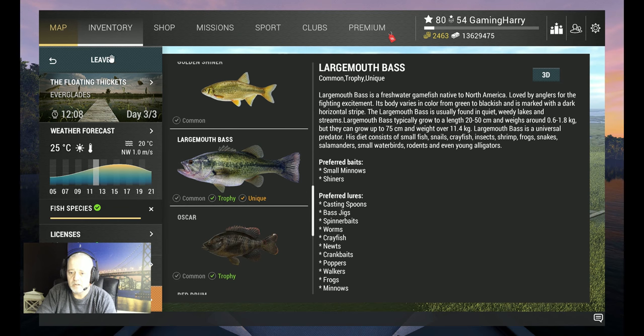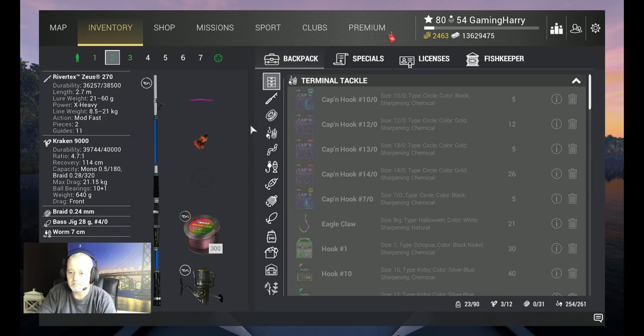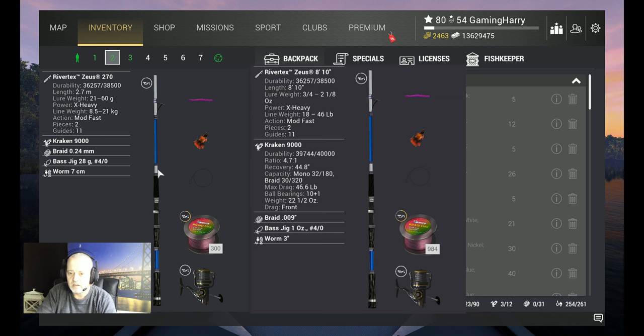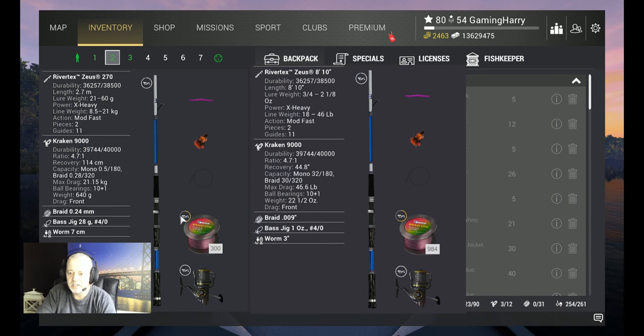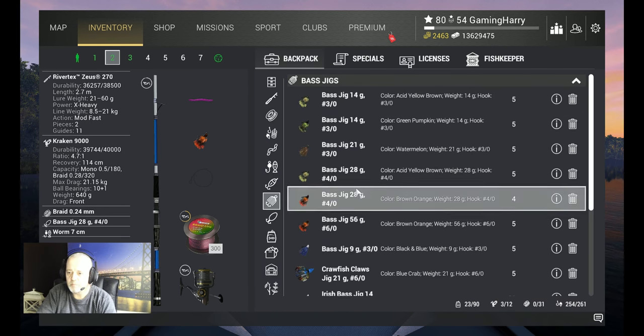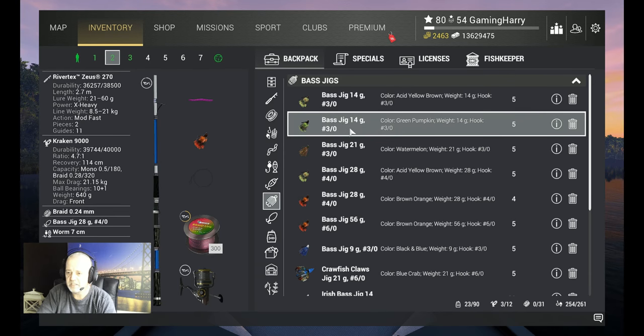I use those spots also in the bass competition. This is what I use — the Rivetek Zeus 270, with the Kraken 9000 with braid, lined up with 24. For people who don't own the special competition gear, bass jig 4.0 works, 6.0 works. I put a little worm on it, and with this you can catch the uni. Bass jigs are the best.